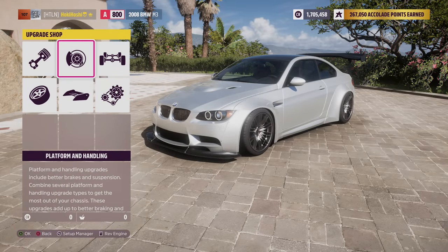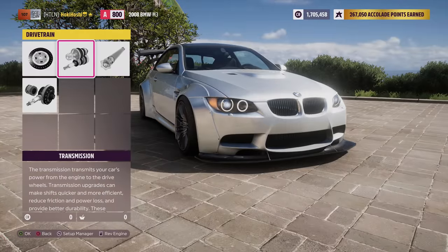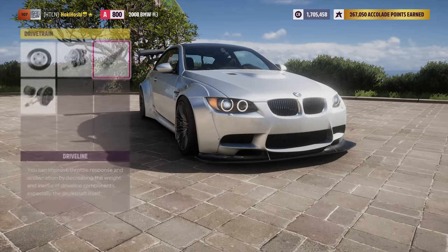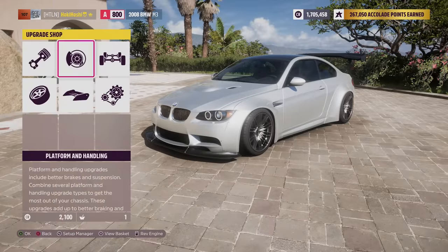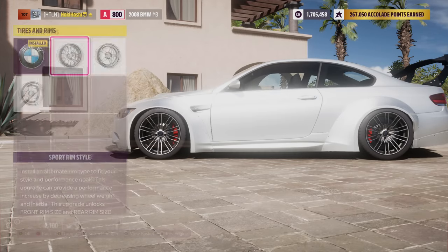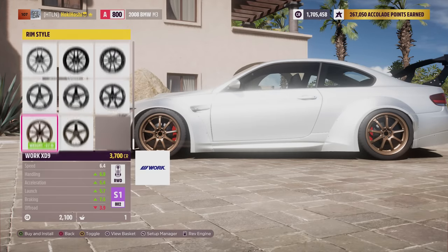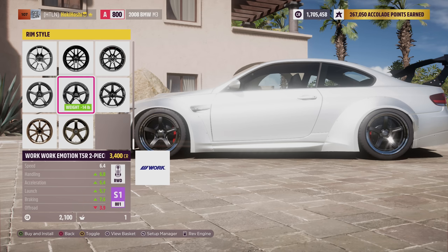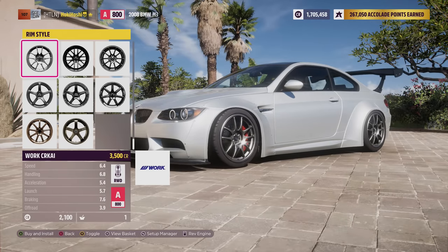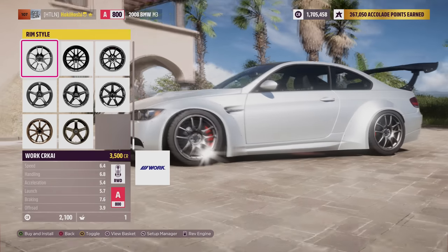If you've reached this point and hit your max possible PI for your class, it can still be worth it to go back and check a few of the other upgrades, like rims, tire widths, or drivelines, to see if you can squeeze a little bit more upgrading out of the car without increasing its PI at all. You can see with this car, I was able to upgrade my driveshaft without it costing any PI. And with that, you've got a build.